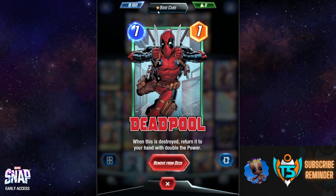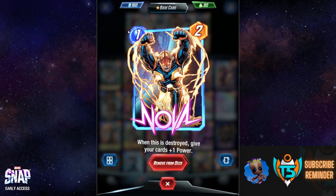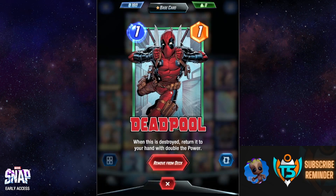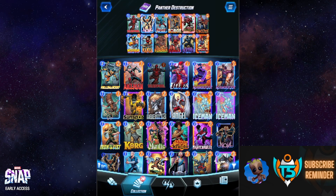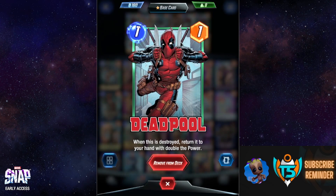We want to boost Deadpool while he's on the board or in hand, and when we destroy him he gets boosted again — super powerful. Nova can also boost Deadpool since Deadpool gets returned to hand when destroyed. One of the other key pieces is Killmonger, who destroys all one-cost cards; we want to destroy Deadpool as many times as possible.